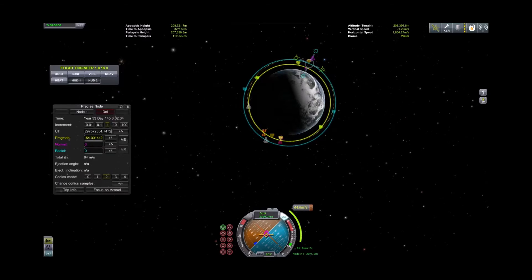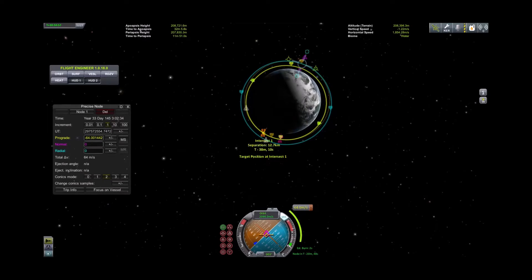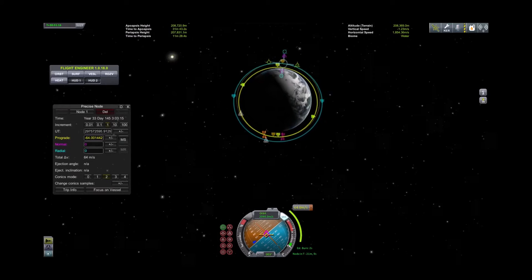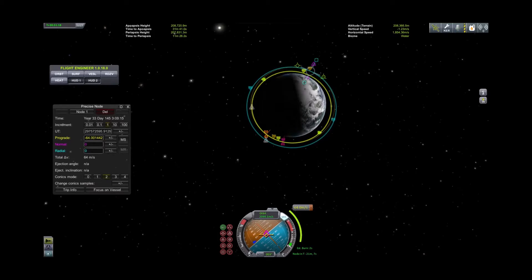We've got an intersection of 12 kilometers and one of 22 kilometers — that could be closer. Separation of 2.6 kilometers and 7.9 kilometers — okay, that gives us two good shots. We'll hit F5 and save in case we mess up. That's going to be a burn of 64 meters per second.